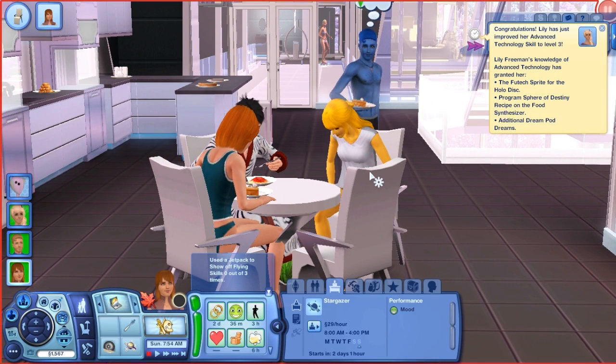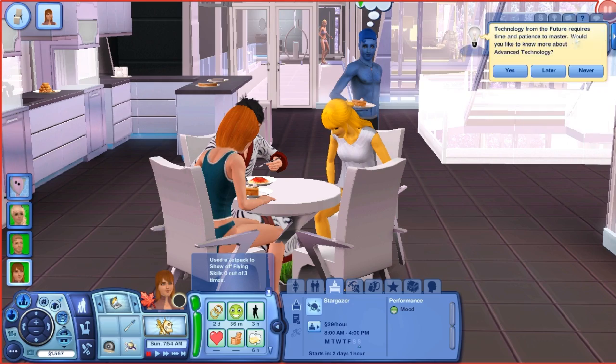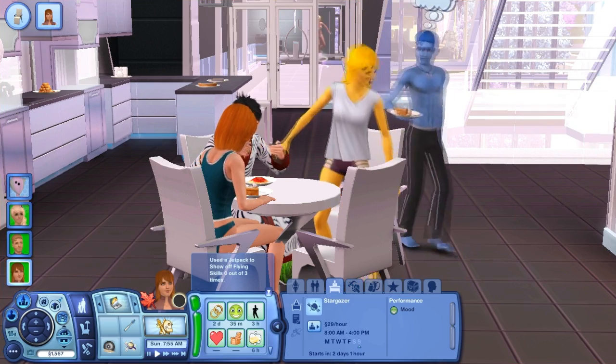Lily has just improved her advanced technology skill to level three. Lily can now have additional dream pod dreams, program the spear of destiny recipe on the food synthesizer, and the future sprite of the hollow disc. Cool.